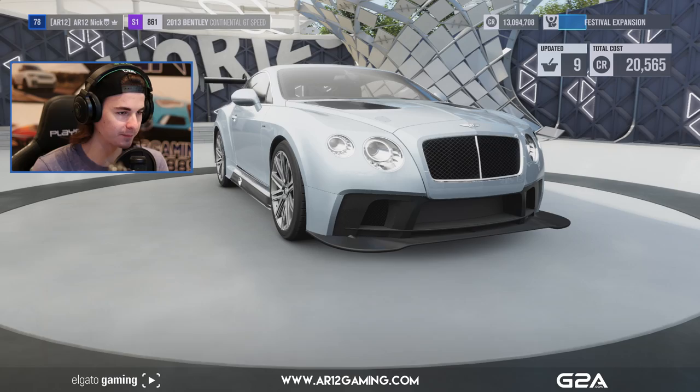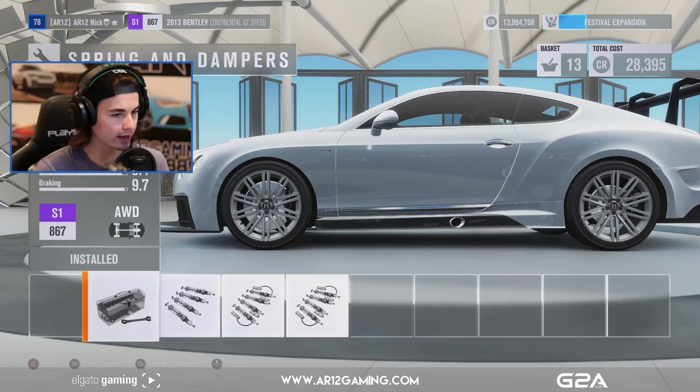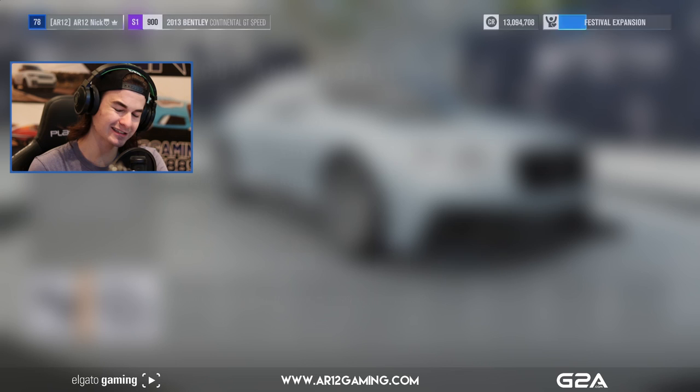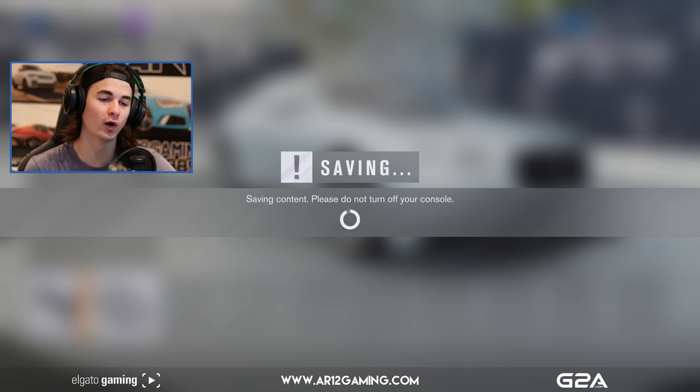I don't want to go out of S1 class, so I'll need to be wary of that. S1 900 — perfect, we've done good. So we've got all of these upgrades totaling 42,000 credits. It's actually not too bad. The Bentley's not wide-body, but it's still really cool regardless and should be one hell of an off-road car. And just like that, we are finished.